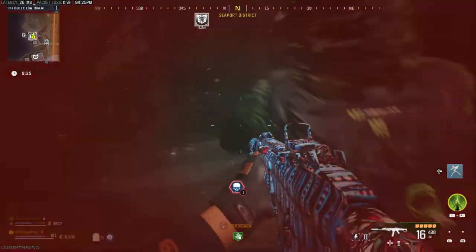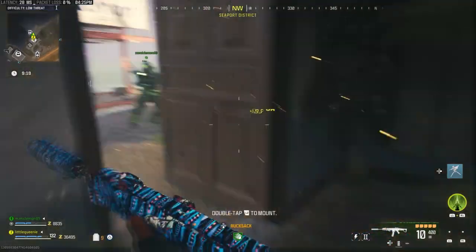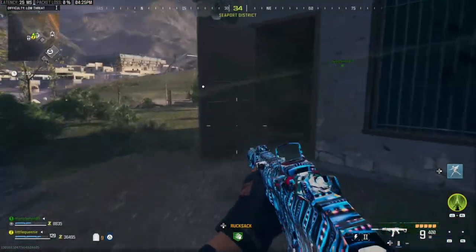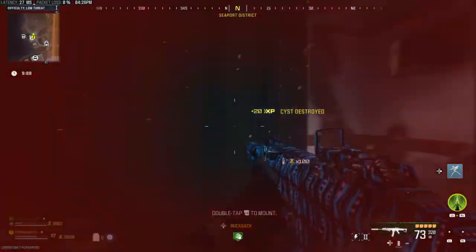Firstly, you need to shoot yellow assists. They appear on walls, hidden in corner walls. As you can see, I aim and shoot the assist.